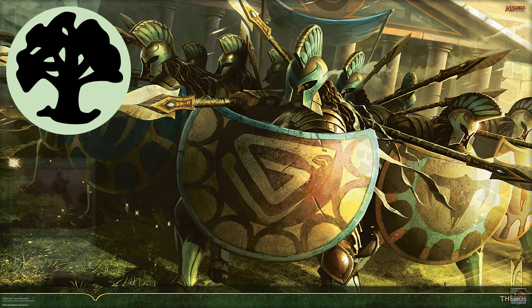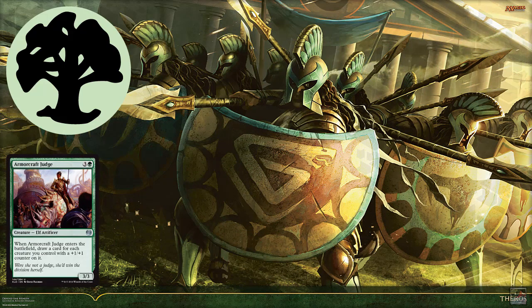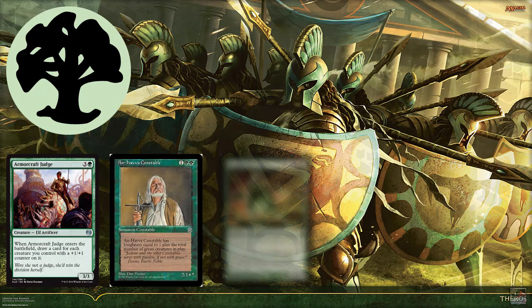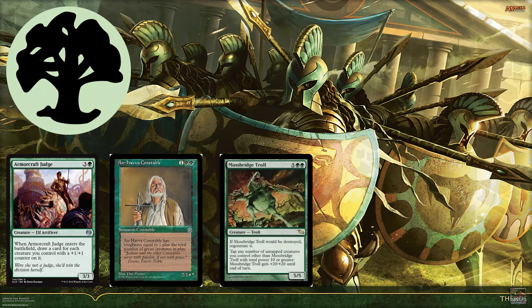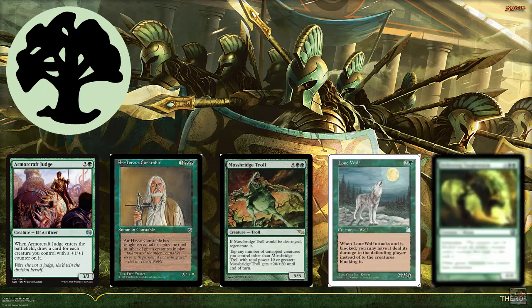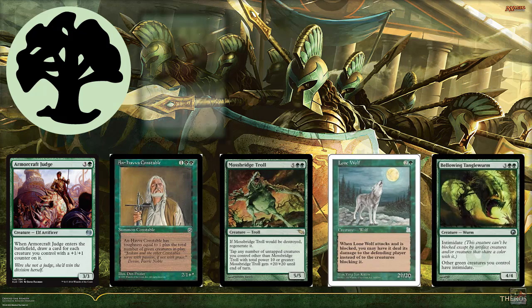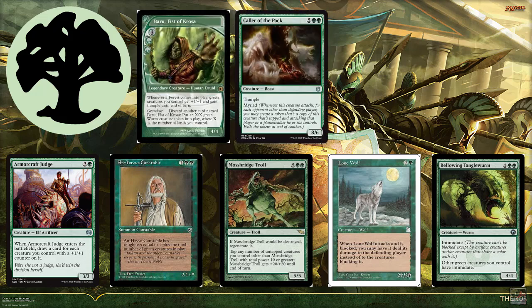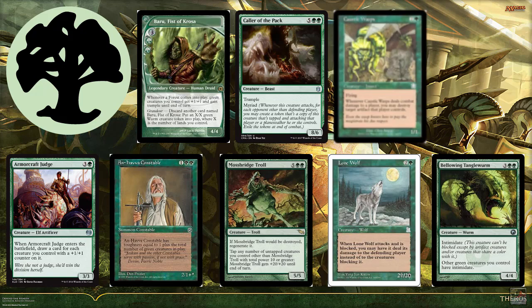Some creature types you can build with Green are Elf, Human, Troll, Wolf, Worm, Druid, Beast, Insect, and Spider.